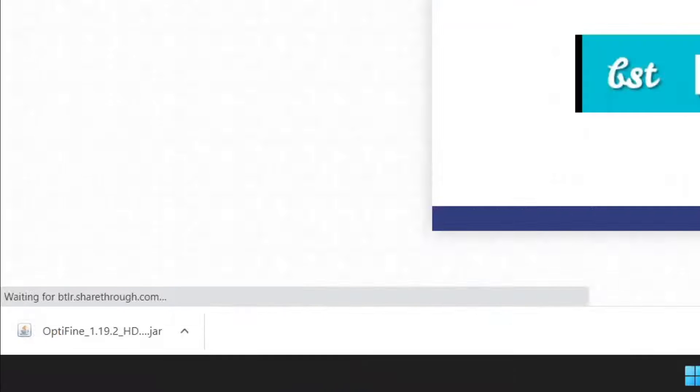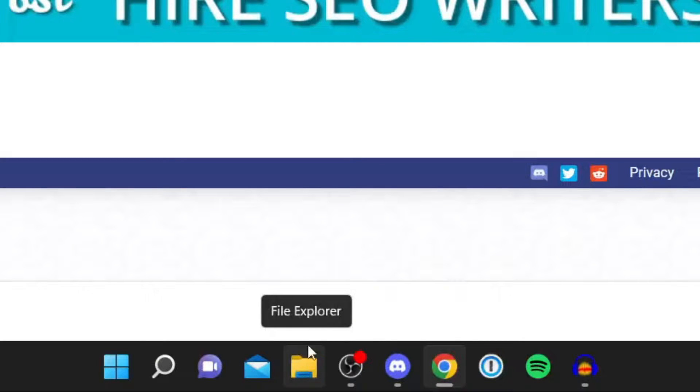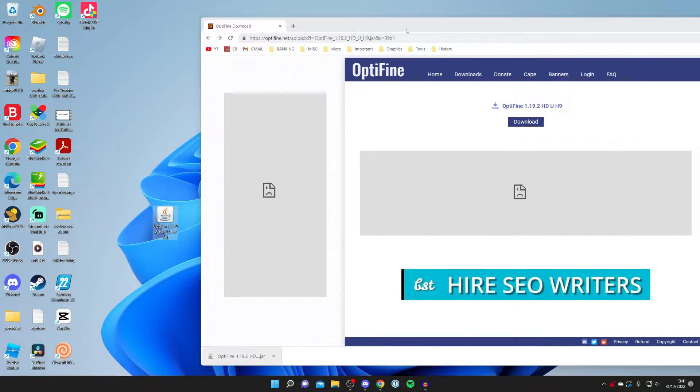Every browser is slightly different and your download may not always appear at the bottom, but you can always find it in the Downloads folder in File Explorer — or Finder on Mac. Now I'm going to drag OptiFine onto my desktop.